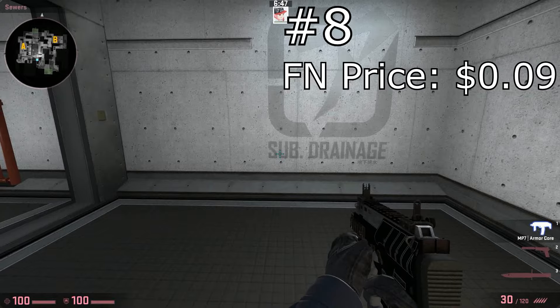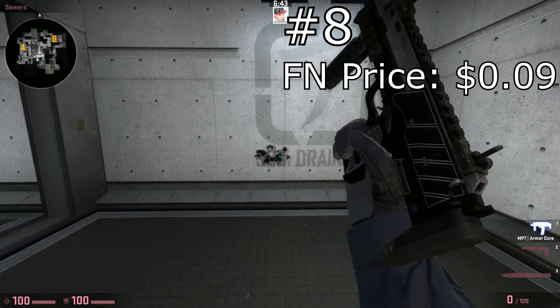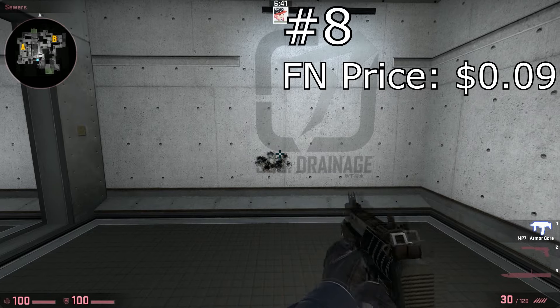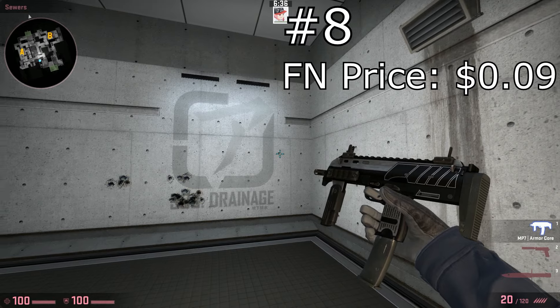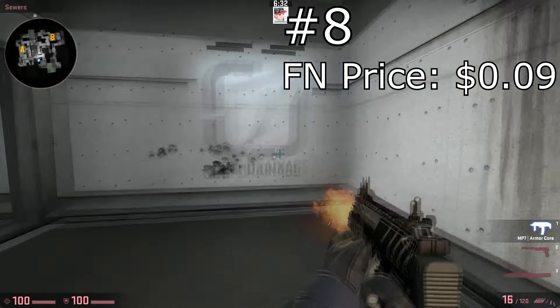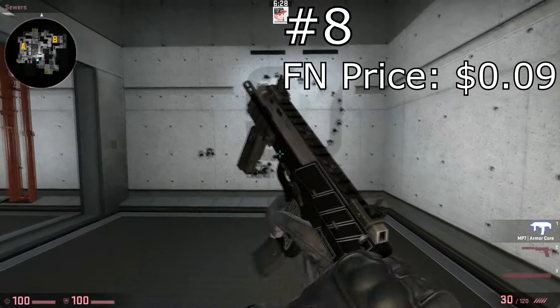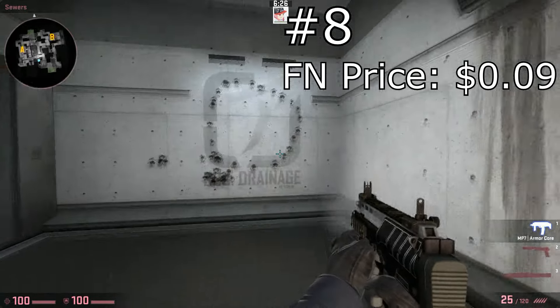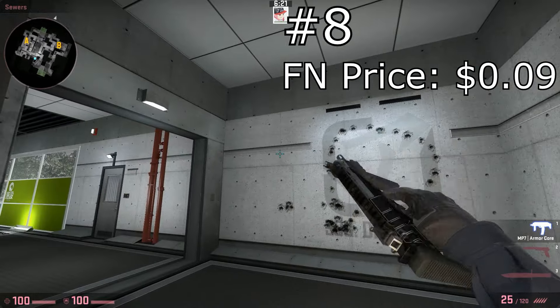Coming in at number eight, we have the MP7 Armor Core. What do you know, another skin that I use — except it has a nice little TSM sticker on the back. Once again, another gun that I do use, even though my inventory is worth like a thousand dollars, so that kind of means something when I'm using a blue skin. Once again, clean and slick — it adds a nice feel to it, and there's also not a lot of good MP7 skins out there, so this is pretty much the only one.